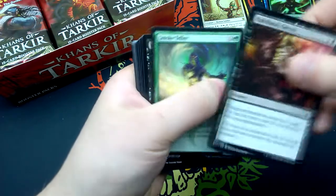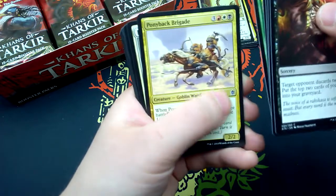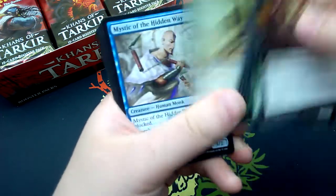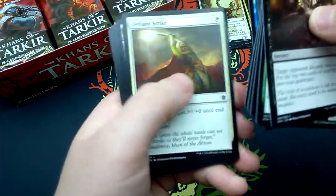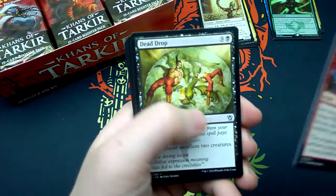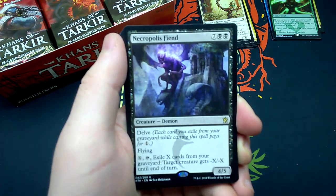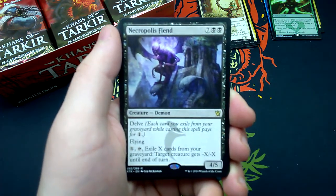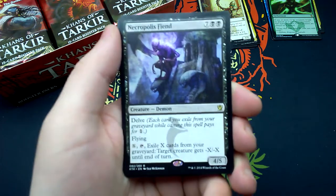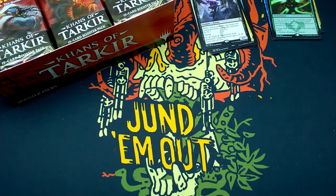Tenth booster: Rakshasa's Secret, Smoke Teller, Bitter Revelation, Swift Kick, Hooting Mandrills, Ponyback Brigade — funny picture — Firehoof Cavalry, Mystic of the Hidden Way, Defiant Strike, Thornwood Falls, Burn Away, Dead Drop, Warden of the Eye. Our rare is Necropolis Fiend — for seven and two black, a demon 4/5 with Delve and flying. For X and tapping it: exile X cards from the graveyard, target creature gets -X/-X until end of turn. And a Swamp.